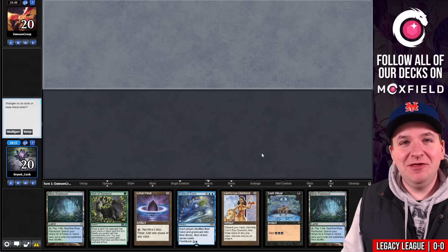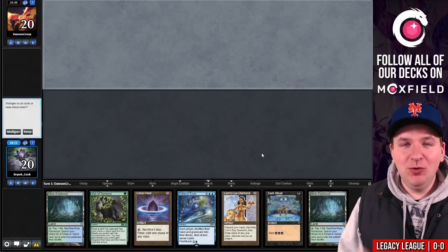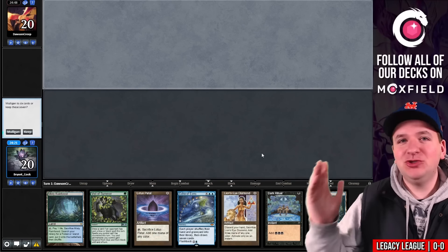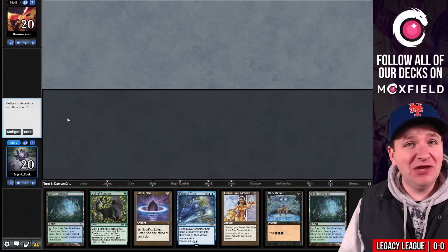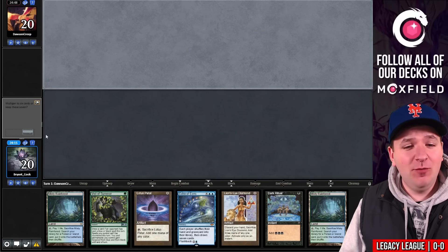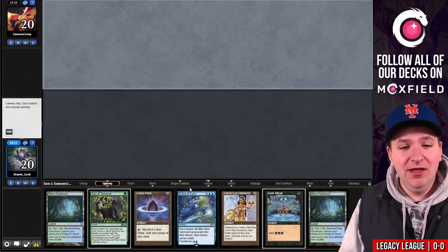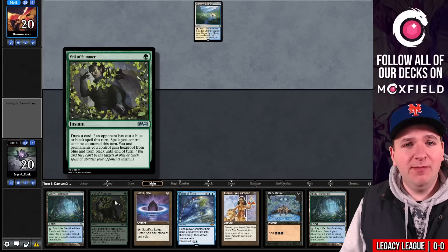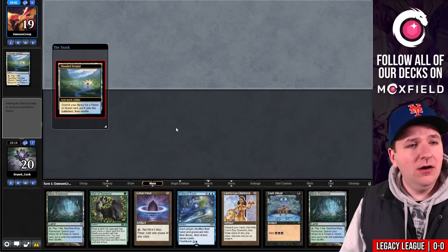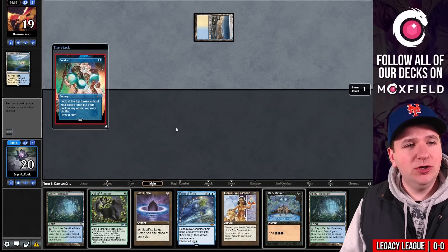This is going to be match number six of the evening — once again I accidentally muted for a match and a half, I am truly the worst. In that first league Echo was actually pretty good. We've opened up a hand where I don't think I would mulligan in any matchup — it's just so powerful: turn one Echo of Eons plus Veil of Summer as backup. They lead on Flooded Strand picking up a Tundra and Ponder.